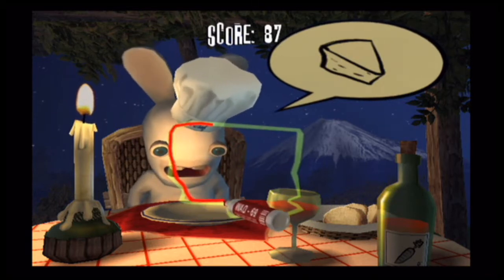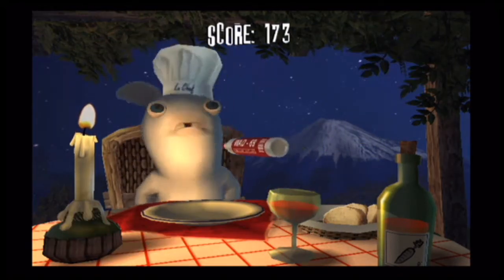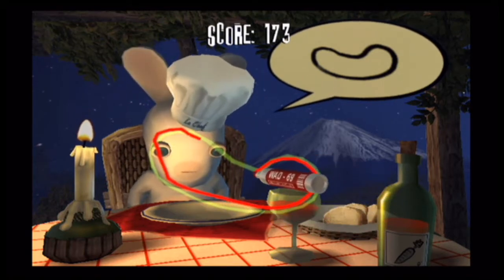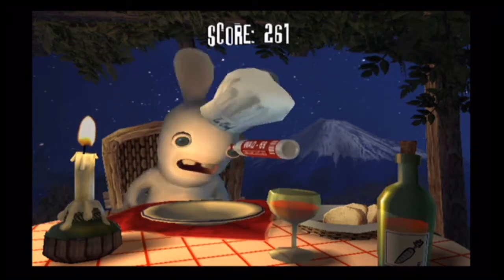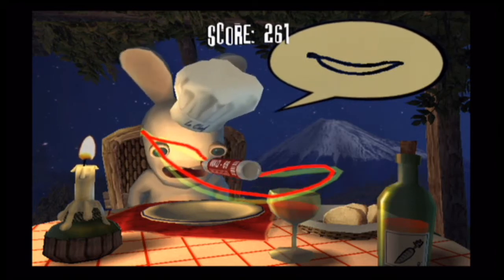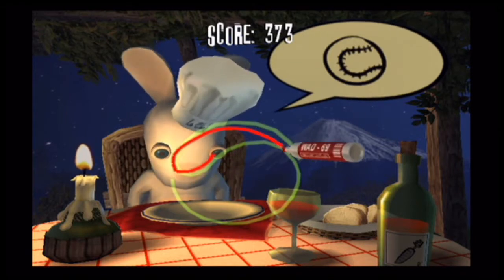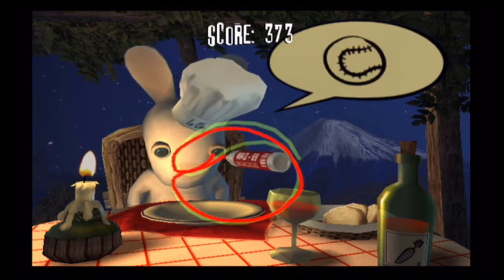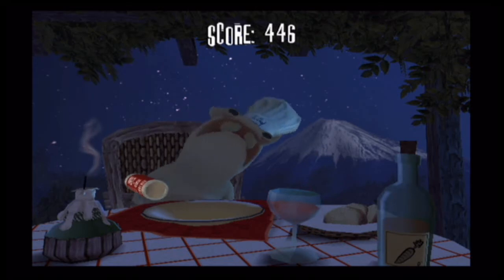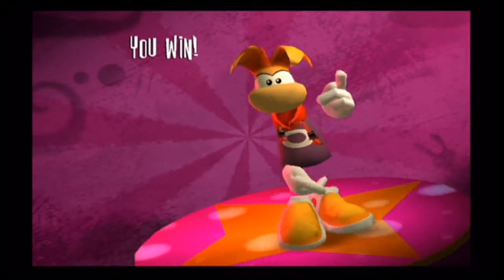If you mess things up, you'll lose points, so you have to be careful. In the beginning it's not so hard, but it gets ridiculously difficult later on. You just have to draw the line on the current shape. That candle on screen represents the timer — when time runs out, the minigame is finished. I managed to reach about 446 points in total.